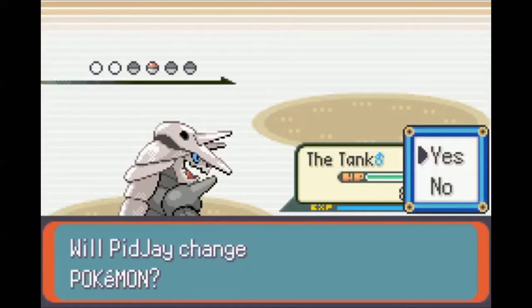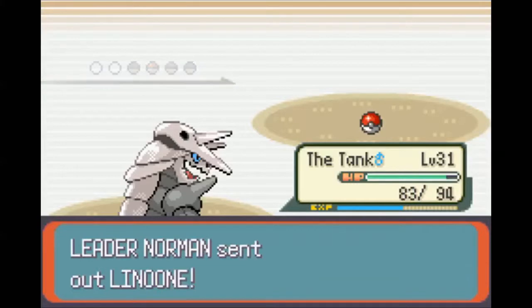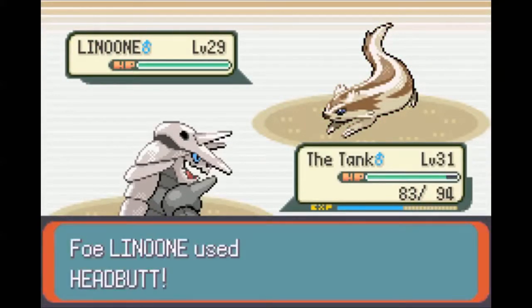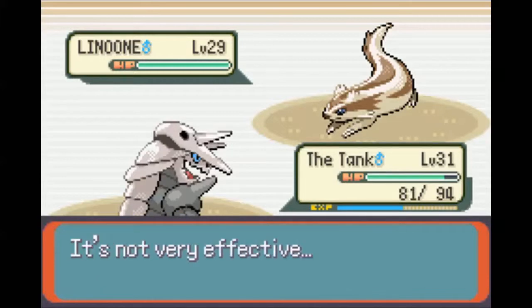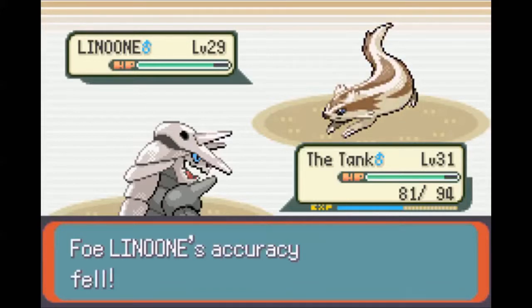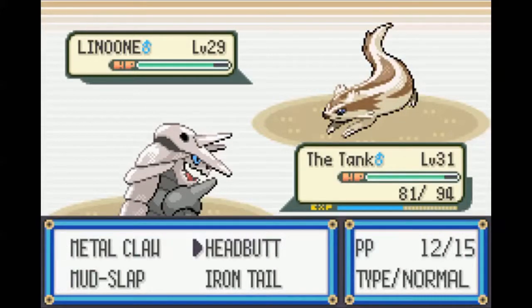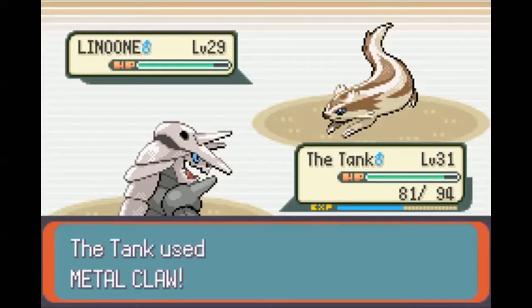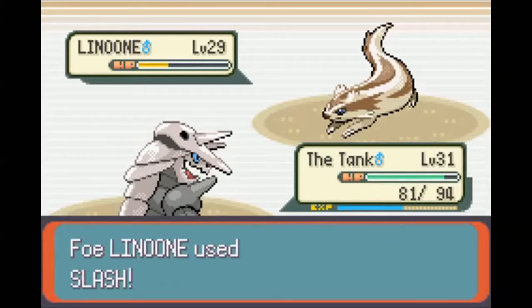And what's left? Linoone, level 29. I'm going to lead off with a Mud Slap again. Headbutt only does two damage. I'm still kind of worried about Counter - I know I'm being paranoid, but let's try Metal Claw. Use Facade - that's fine. Mud Slap did its job lowering its accuracy, and one more Metal Claw will definitely kill it, so we're good to go.